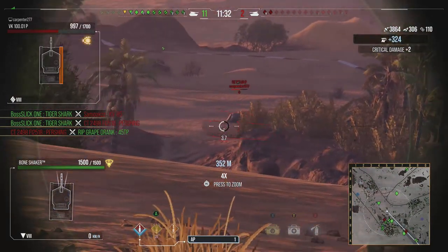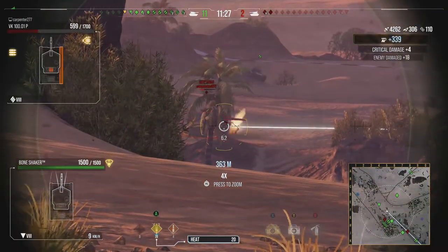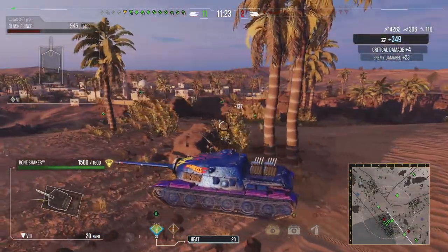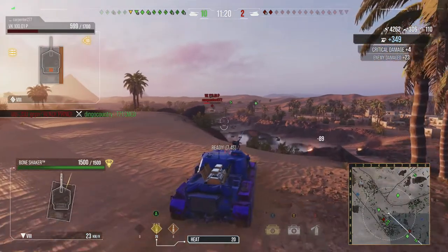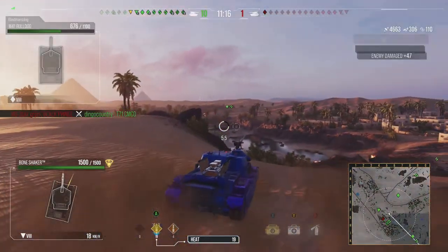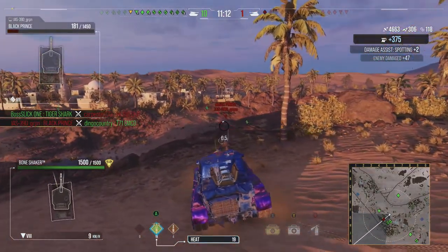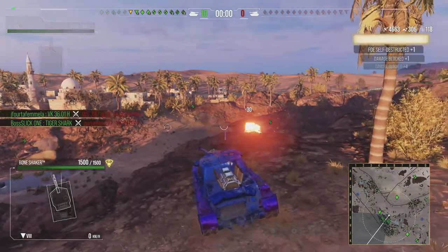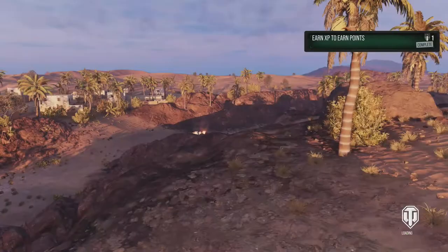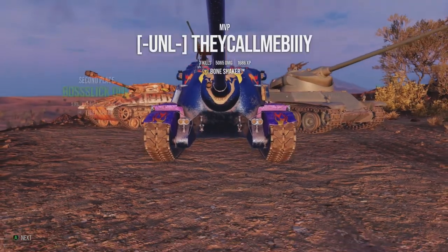And then just the critical hit damage? I've got advanced concealment on this thing, as well as optics, a gun rammer, the outline module, and the aiming speed. That's all the equipment I have in this tank.